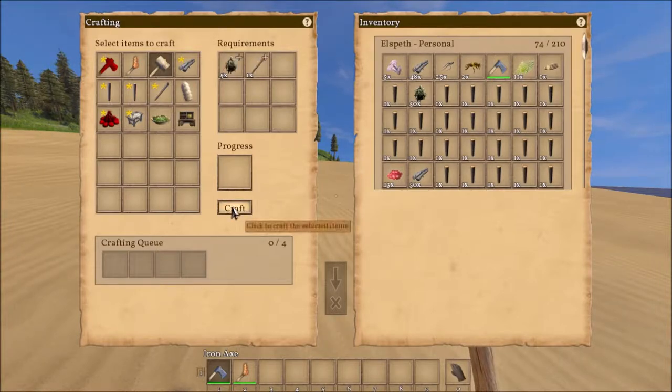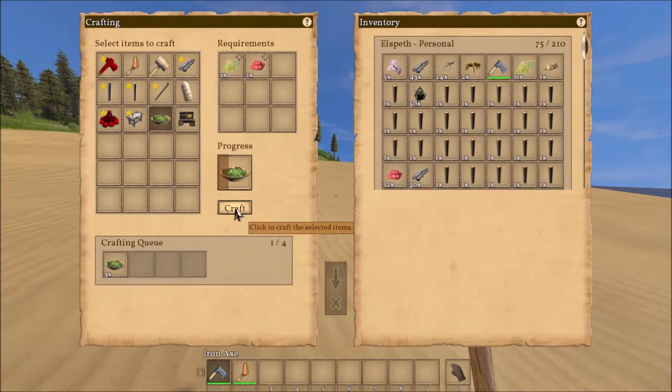Let's get started. First off, we need a mallet — otherwise we can't build anything. We're going to need some food, so let's make a couple of those real quick so that way we don't starve. Barbarians don't show up right away, so you have some time to get settled in, get your defenses planned and weapons made before the enemy horde is at your doorstep. So that's always helpful.